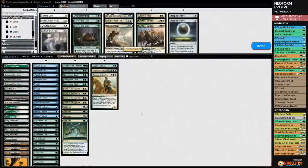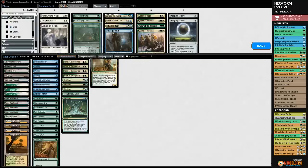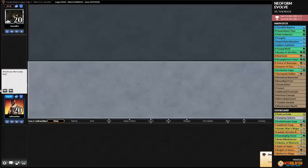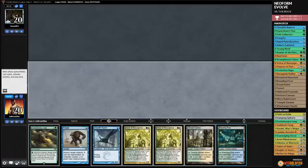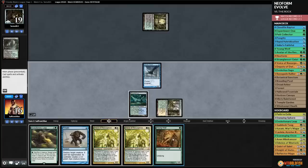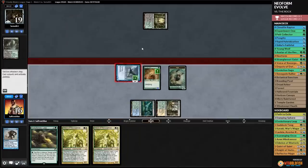Game three sideboard changes: Path to Exile and Evolutionary Leap in, Avatar of the Resolute and Sidisi's Faithful out, down an Experiment One for Scavenging Ooze and Reflector Mage for another Experiment One. Our ground troops aren't great at getting through. We keep a hand with Evolutionary Leap.